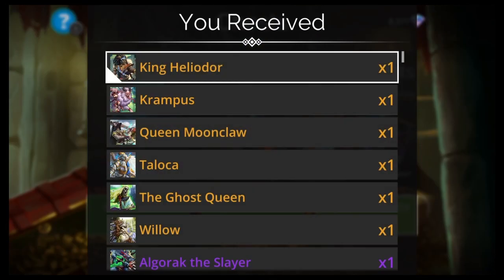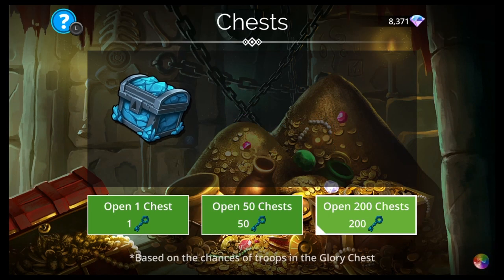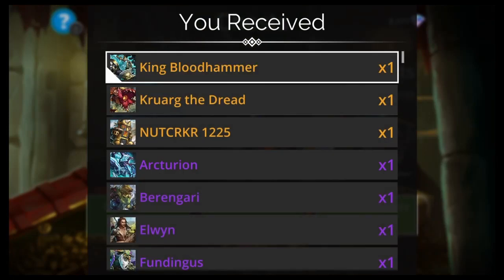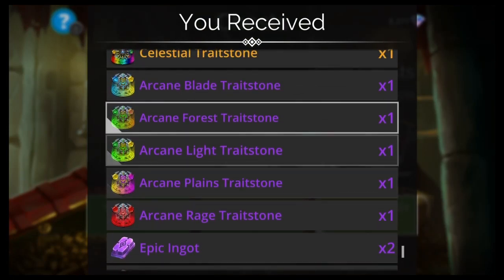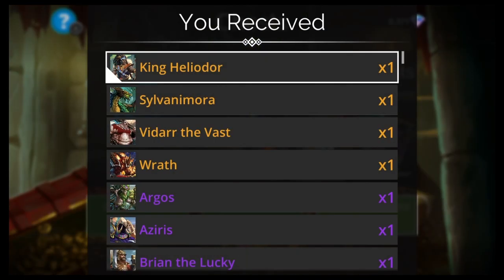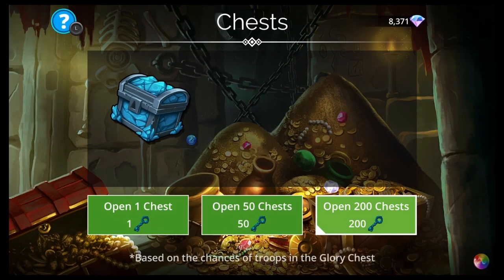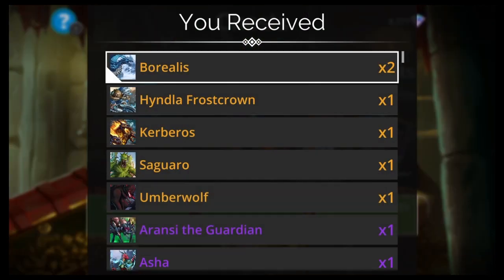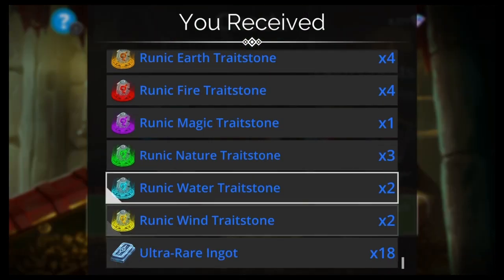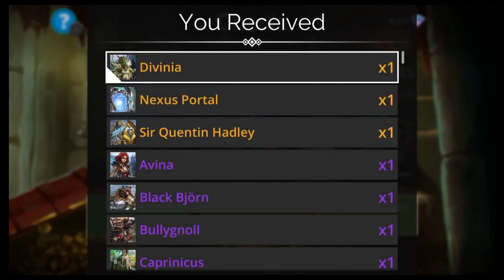Another King Heliodor — good, maybe I can fully ascend him. I think we're pretty close. Nutcracker again. Celestial. Heliodor again, Wrath again. Nothing. That's cool though — something I need. I'd love a Tiamata, but it's going to be so hard to pull a mythic when there's 90-something in the gem key pool right now.